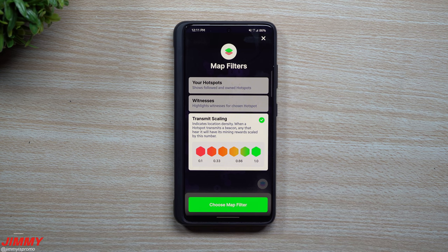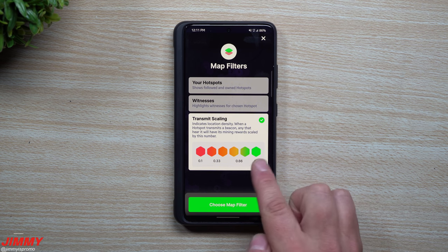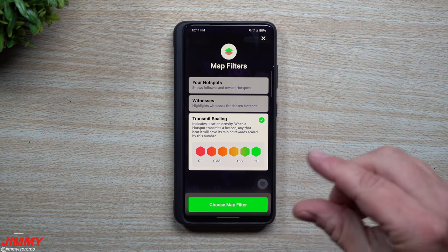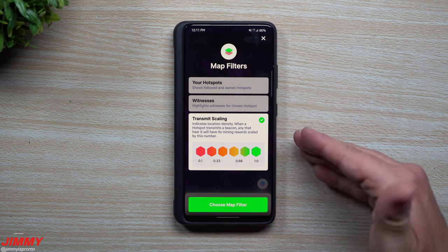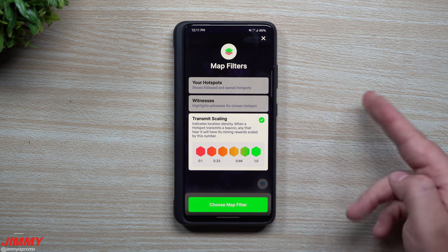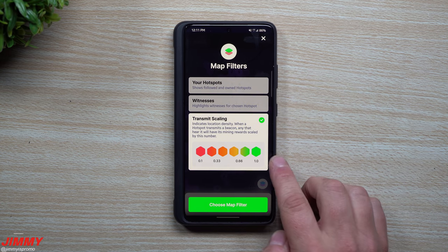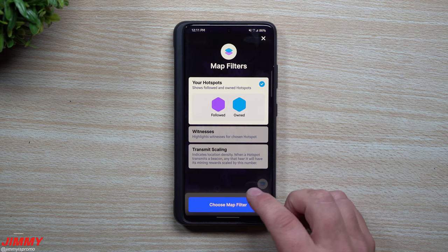In a bigger city with apartment buildings, you don't have full control — neighbors can also have hotspots. But you can still get a pretty high reward scale even with multiple hotspots nearby. You can actually be in the same building as another person with a hotspot, and as long as you're on a different Wi-Fi with a different IP address, and you're hitting different hotspots than them, you'll have a better reward scale. I'll show some perfect examples of that coming up in this video.